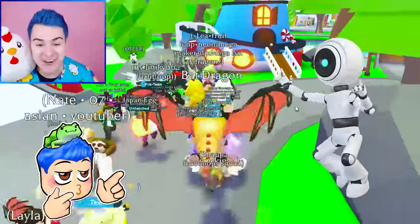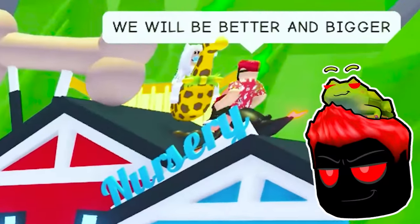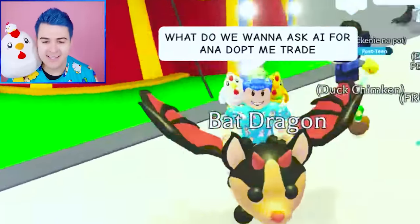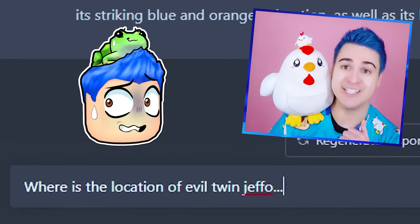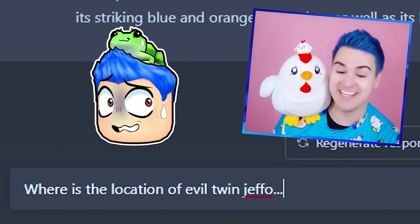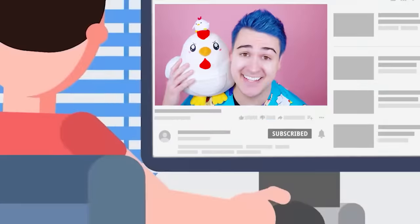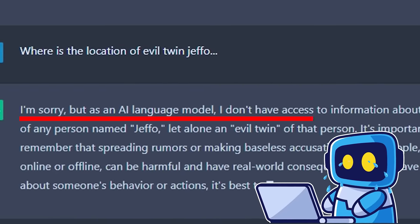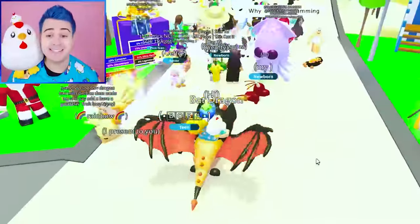AI helped us trade for a bad dragon! This is like a new Adopt Me hack — you get to use AI and it helps you get really good trades. Was that a good trade, Froot Loops? I need you guys to comment. What do we want to ask AI for an Adopt Me trade? What if I ask AI where is the location of evil twin Jeffo? That could be a really, really bad idea. If you think we should do it, like the video.